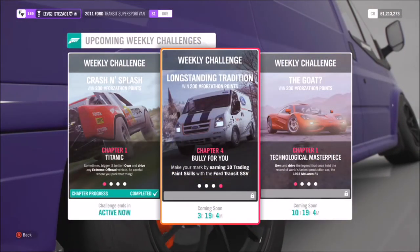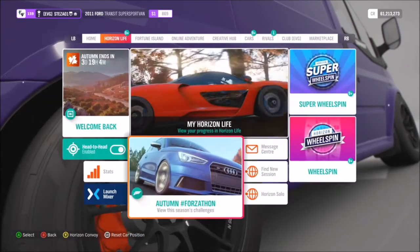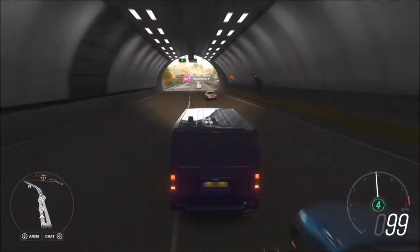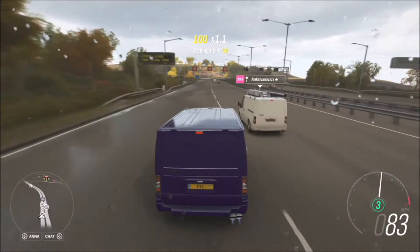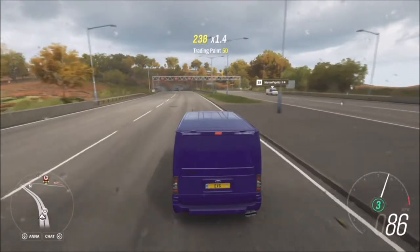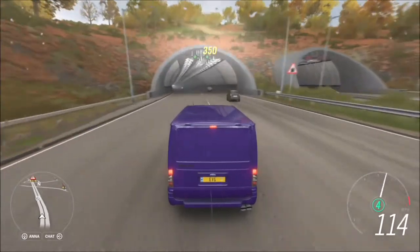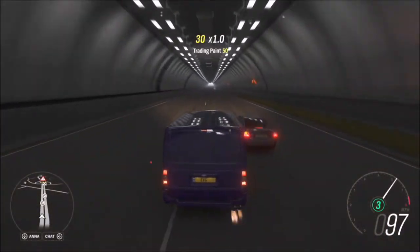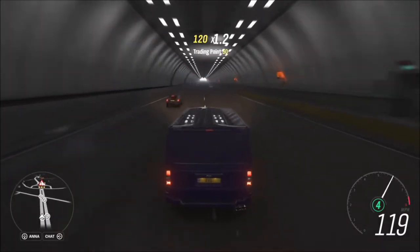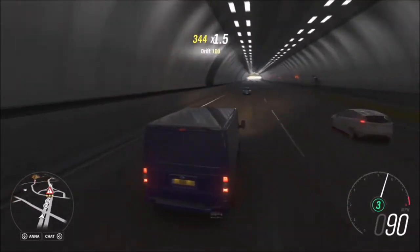It won't take more than a couple of minutes to bomb up the high street on the pavements knocking over bins — very easy, you don't even need a tune for this one. The final challenge wants you to get 10 trading paint skills. I recommend going into Horizon Solo for this as there is more AI traffic on the roads. A trading paint skill is simply where you bump into another car — just give them a gentle love tap and you'll see the skill pop. Use the highway as there are plenty of cars to bump into.